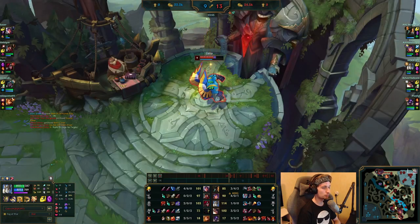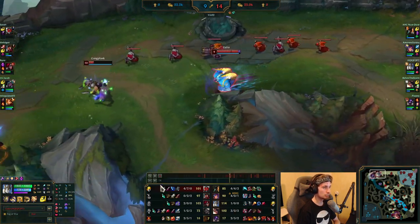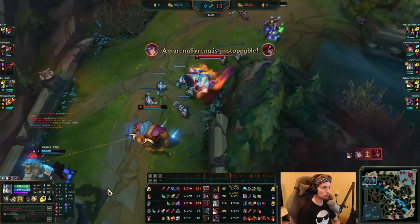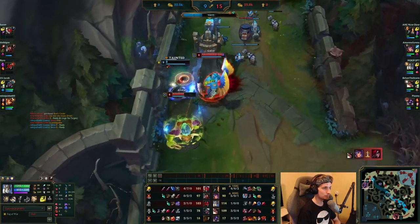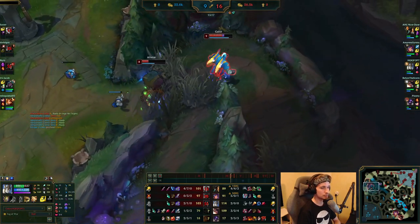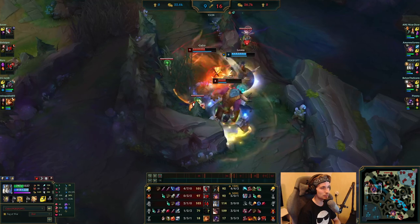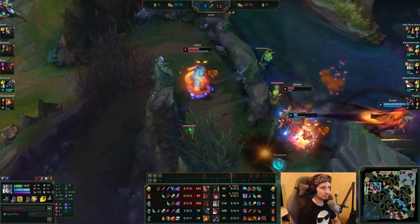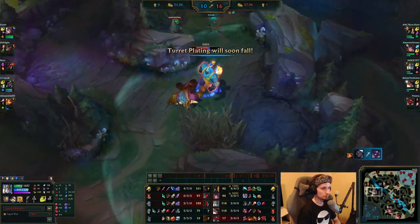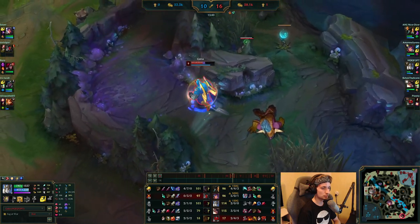He's about to complete his first item right now — he's buying the Ruby Crystal. He hasn't yet completed his item but he's pretty close. Using his TP to top lane, trying to roam and win that lane as well. Rather than just trading in the lane trying to win it, Galio takes it completely differently — this guy just roams the entire time. He nearly takes down Leona as well, but he knows that Senna is right behind him, so he's walking up a little bit. It's pretty risky since Senna is on the way as well.